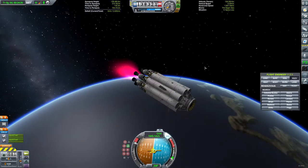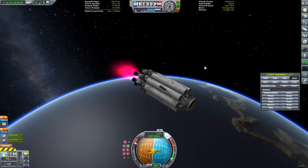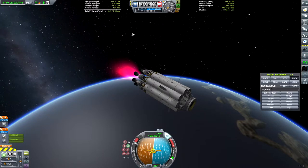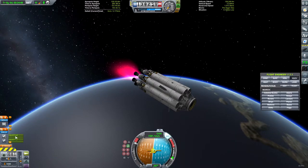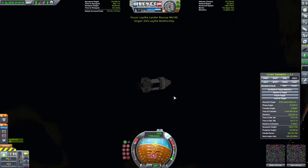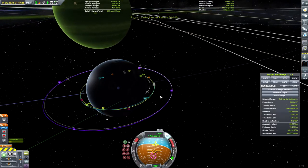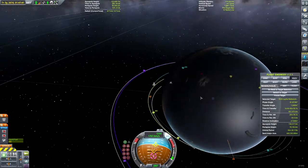We're just going to come in hot and burn up and die — that's fine. I hate that we're losing another 2,000 meters per second of fuel, but it's really not that much. Crash and burn — good. I'm going to switch back to the rescue vessel.